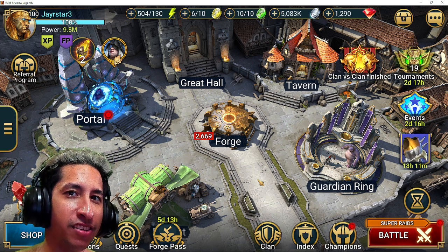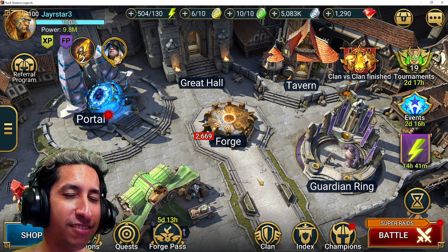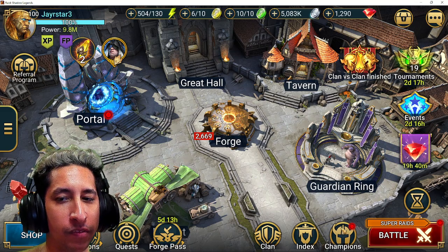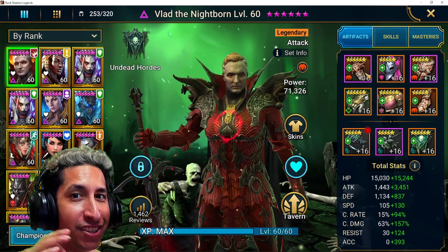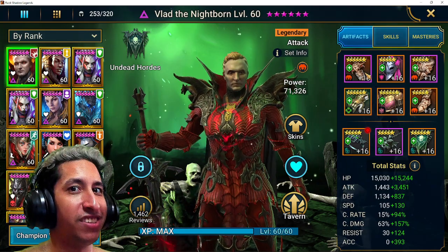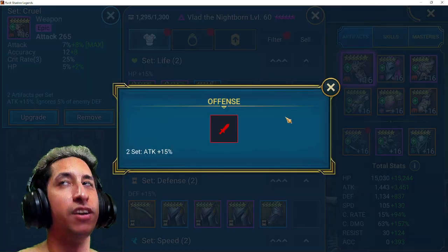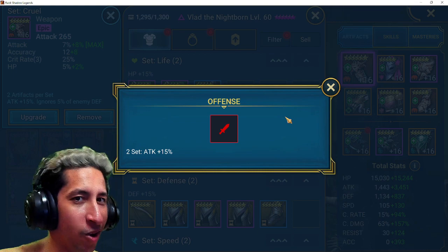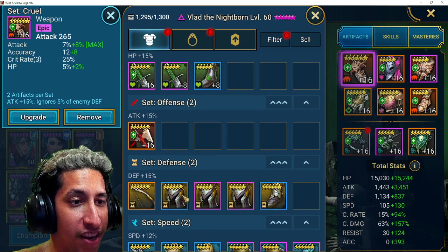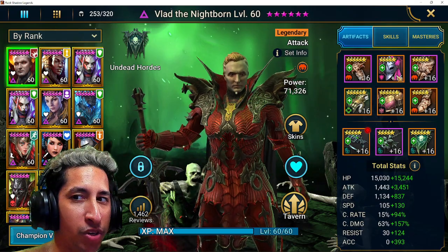Welcome Raiders to another Raid Shadow Legends video. In this one, we're going to be looking at gear and how to gear cleanse. Let's start with the most important things. Gear, or artifacts that have substats, are known as gear. And there are some types of artifacts that actually give you artifact bonuses. But that doesn't mean you have to use that gear set just for the bonuses. You can easily build your champion with offset pieces.